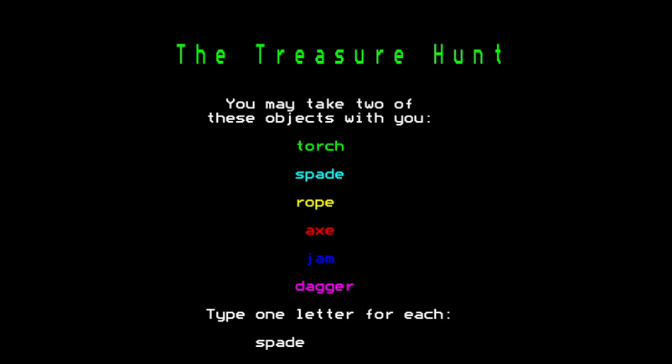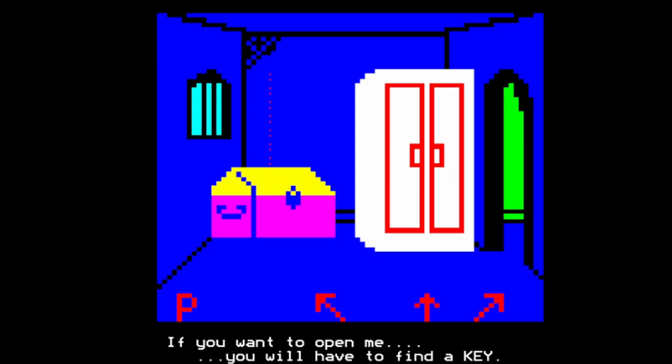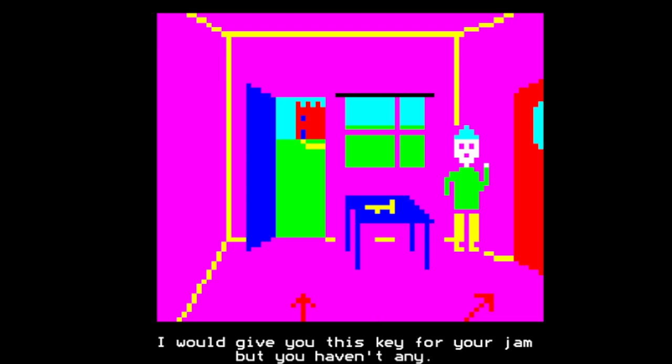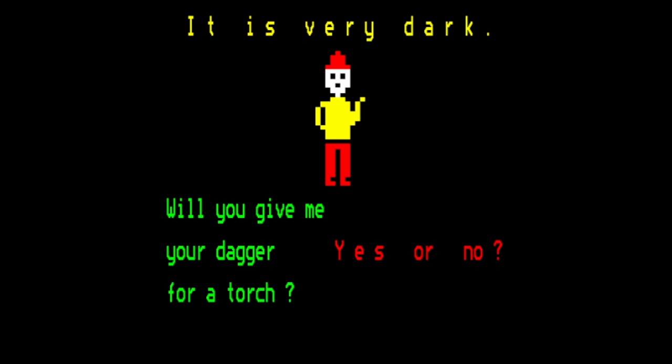I'm going to choose the spade and the dagger this time. This game is quite well thought out - what you choose really shapes the game. It's quite well made for 1984. Let's go into the castle again and try the treasure chest this time. Watch out for that asterisk spider! 'I need a key.' And now I need the jam for that too. 'Will you take this coin? It is free, then come back to the start with me.' We can't trade the key for the jam because we don't have it. It's got a lot of Granny's Garden vibes to it.